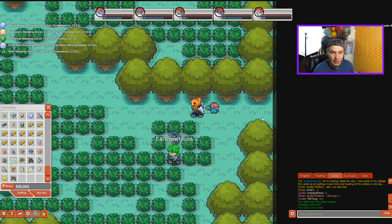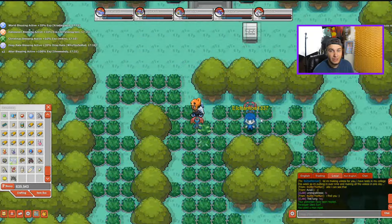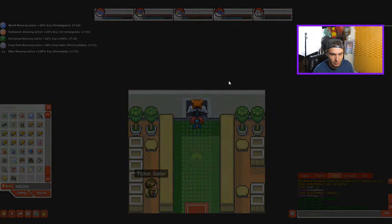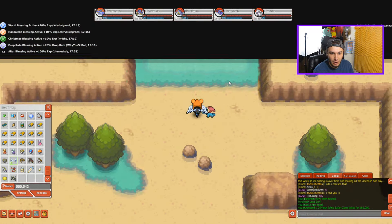The first place you're going to have to go to find a Trapinch is actually in the Safari Zone. Unless you have 80k you cannot get in here. It only costs $80,000 and at this point in the game if you have trouble getting $80,000 then there's something wrong with you. So get $80,000, come into the Safari Zone, and the first place you're going to go is to find Bagon.